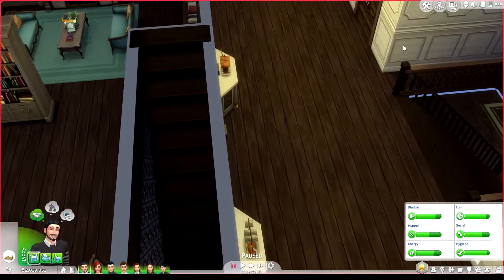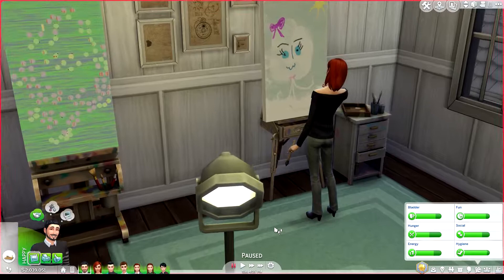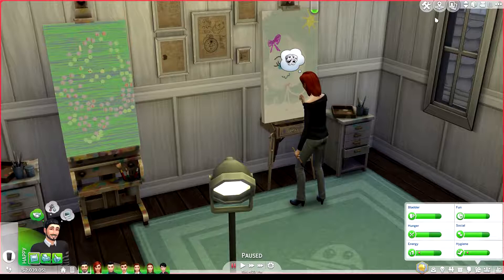If you go through here you can actually go upstairs, and here you have a little studio. We can see that Lizzy is working on a wonderful painting — it looks like a cloud blowing wind. Very artistic! We'll leave her to it and head downstairs.